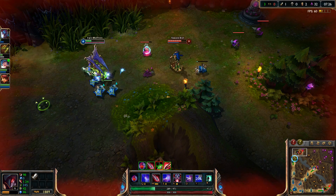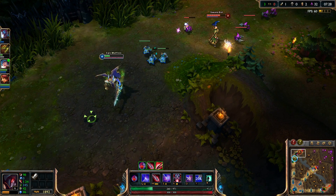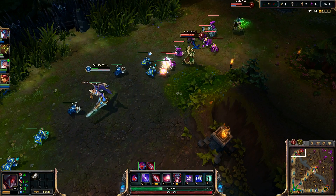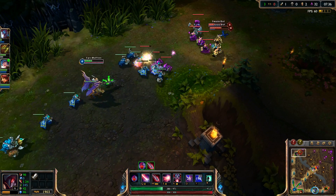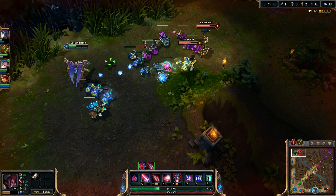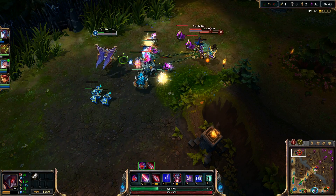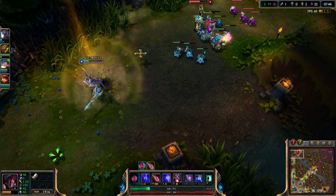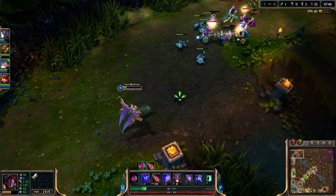Your W will save you a lot in engagements. A 108 heal when you're lower on health is actually a pretty decent amount. That's also a good escape mechanism.